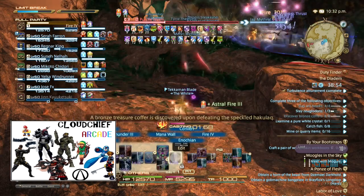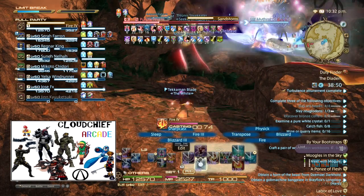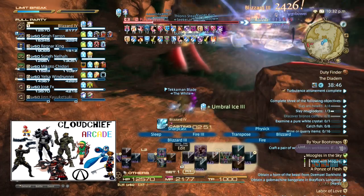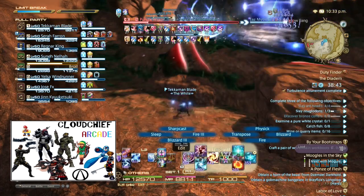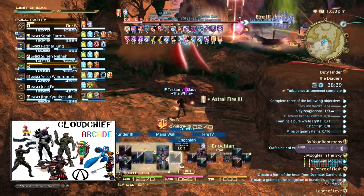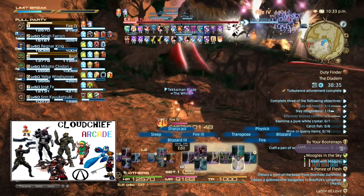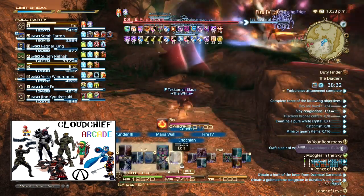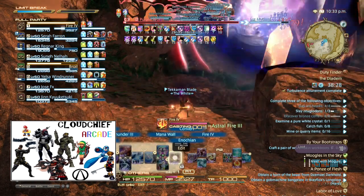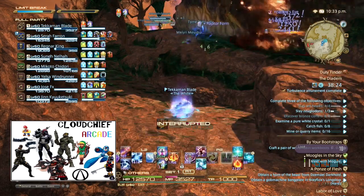Unlike a lot of content in FFXIV, Diadem is not the place for AoEing multiple mobs down at once. You will also note that when you enter, your party will be given a random set of tasks. When you complete 3 of these tasks, you will be awarded 40 esoterics. This is worth doing and is a great way to get your esoterics for the week, but I suggest your party spend the majority of its time farming chests. You are likely to knock out a few tasks along the way, and then in the last 10 minutes you can finish up whatever is left on your list.